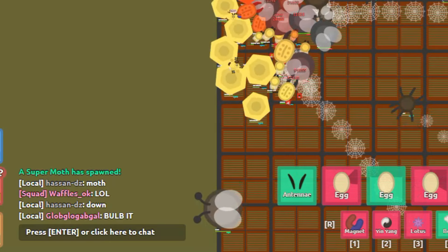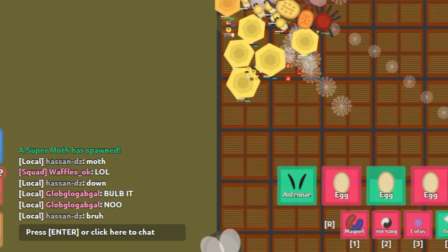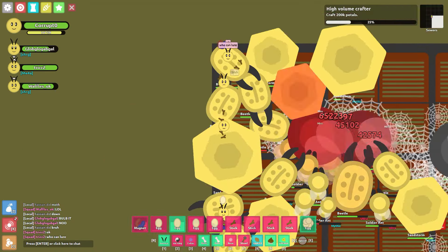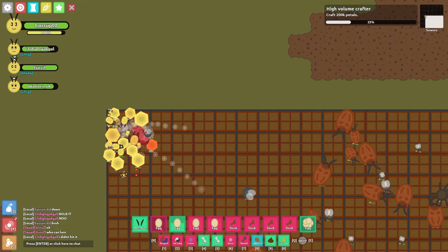I am uploading this out of spite because many of you do not know how to lure any super, let alone a super moth. I will show you right now. And just as I was recording this, some son of a bitch decided to lure it away without a bulb. This is what I and many other players that know how to lure a moth have to deal with.